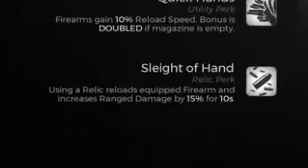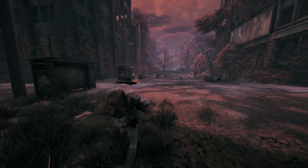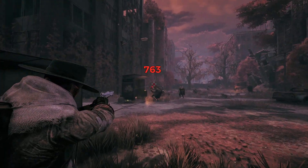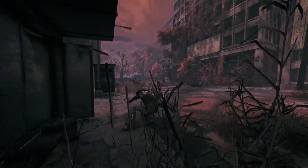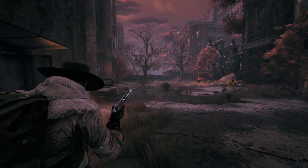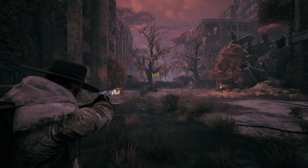Finally, there is the Relic perk. This one activates when your Relic, or Dragonheart, is used. These perks give bonuses depending on your archetype's playstyle, whether they be supportive, offensive, or defensive. However, since these abilities are tied to your Relic, you'll have to use the charges wisely and sparingly as you fight. After using a Relic, the Gunslinger has their currently equipped weapon reloaded. They also receive a short duration boost to their ranged damage.